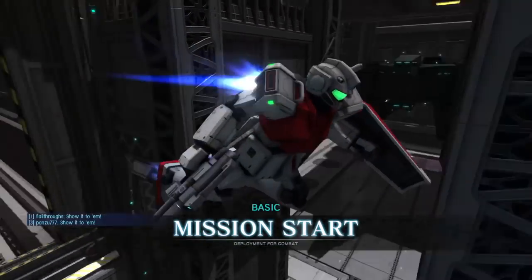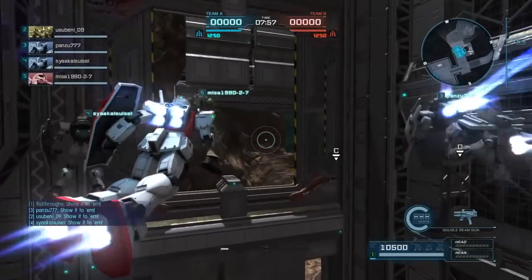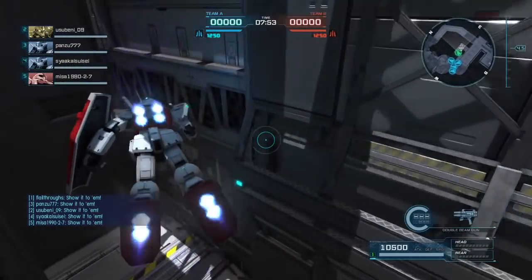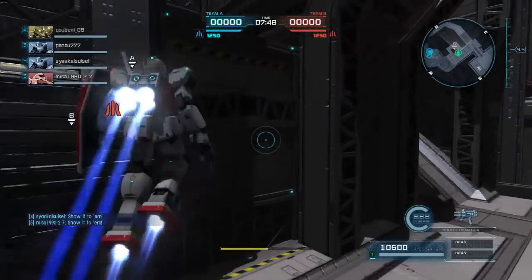Hey everybody, it's Rob from Flailtoos. This is Gundam Battle Operation 2, and this is a 250-point room with a level 2 Jim Kai using the double beam gun in the new Space Fortress interior map.